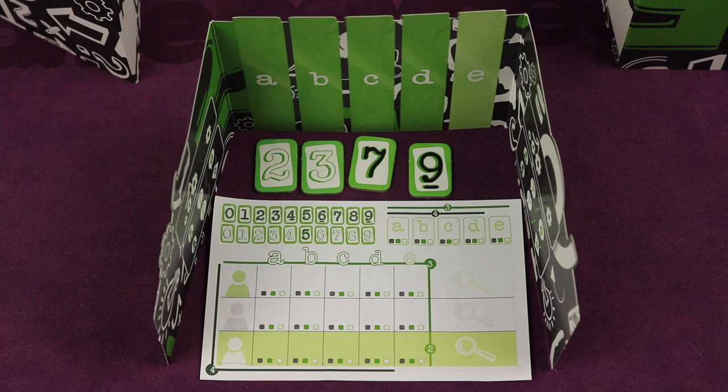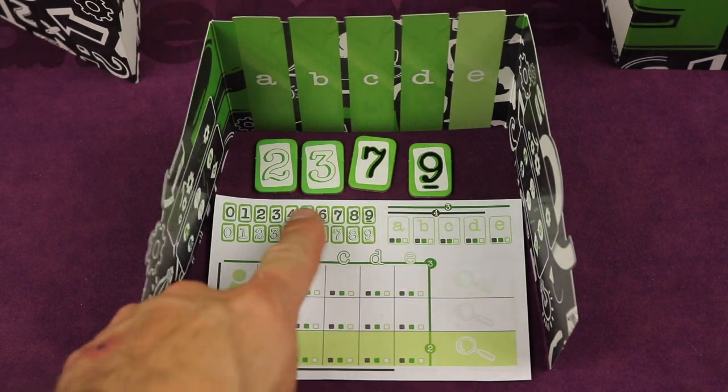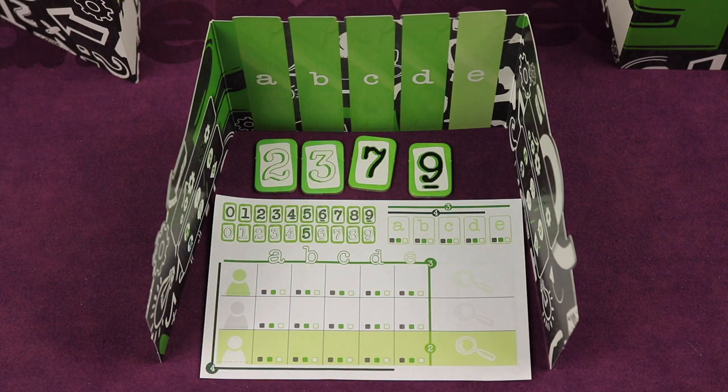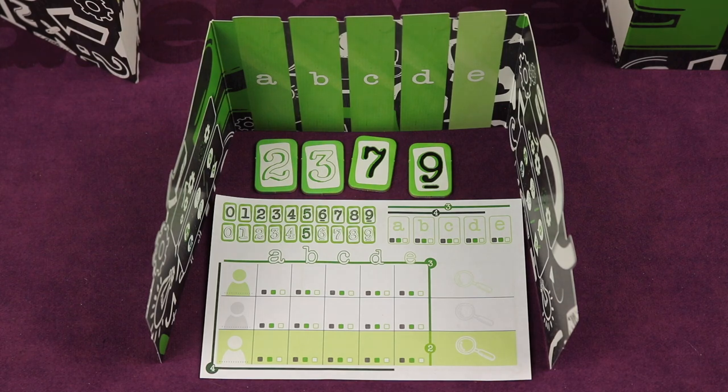Break the Code is a deduction game for two to four players where each player is going to have their own shield, a sheet, and they're each going to get a certain amount of numbers depending on the amount of players. No one else can see these because we have a shield here. We put them in order from left to right and those are our numbers. The numbers are either going to be white, black, or green and they're going to range from zero to nine.